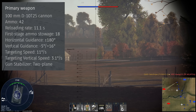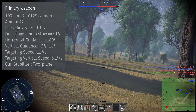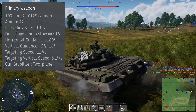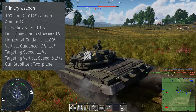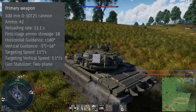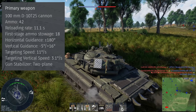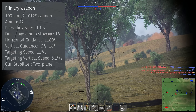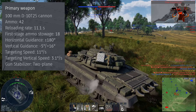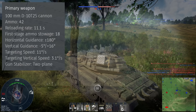The tank is armed with a 100mm DT-10-2S cannon. This has 42 rounds of ammunition — pretty good for a vehicle of its size — with a first-stage ammunition rack of 18 rounds. The gun is fully stabilised on both the horizontal and vertical axis, but unfortunately like all Soviet tanks, the designers didn't understand the importance of gun depression and turret traverse rate. The gun has an average gun elevation of 16 degrees but a terrible 5 degrees of gun depression, making it hard to play hull down, which would be very beneficial to this tank as you could hide that weak hull.